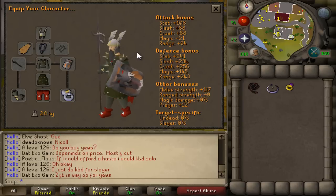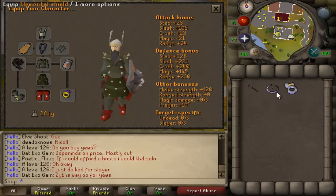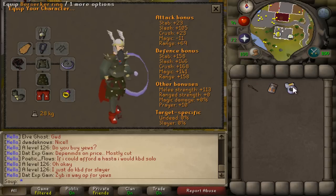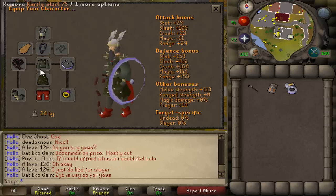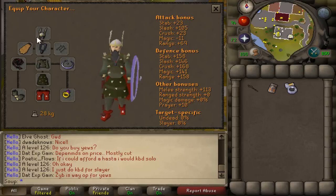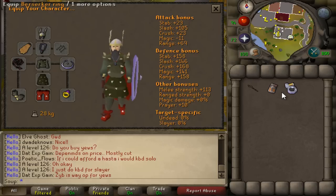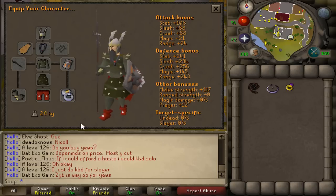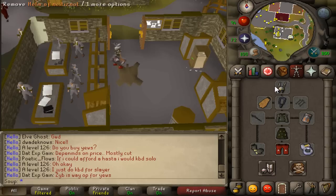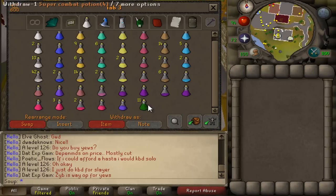I wouldn't say this is max gear — you'd obviously go there with Bandos ideally — but I'm wearing Karils for the Mage defense since you're going to be praying Range when you're there. You can also swap to a Whip, Elemental Shield, and Ring of Wealth, which will save you a lot of money — around 30 million — if you don't have the expensive pieces. I actually used that budget setup on my first ever trip and did just fine.